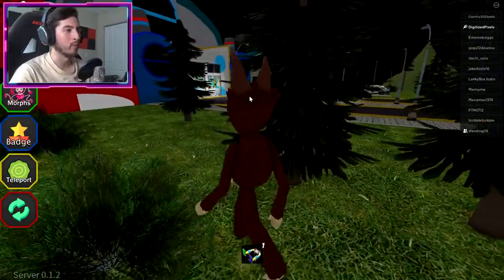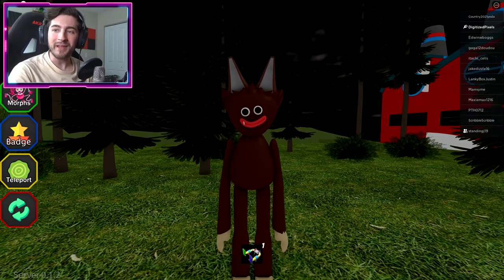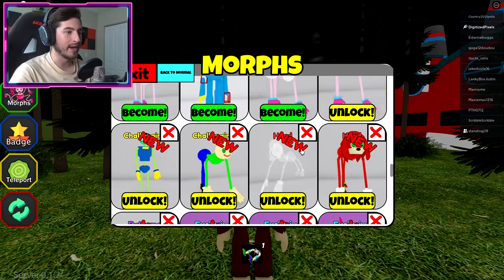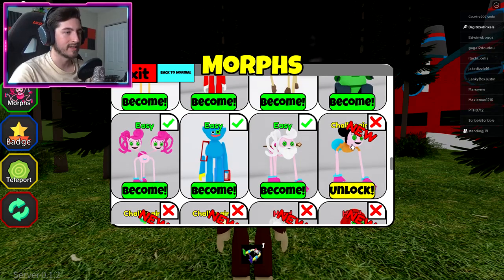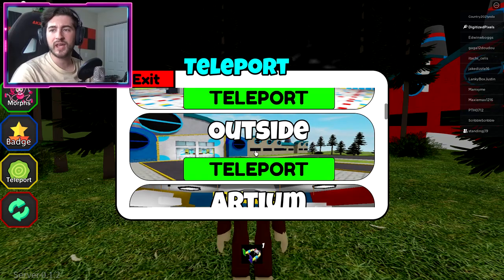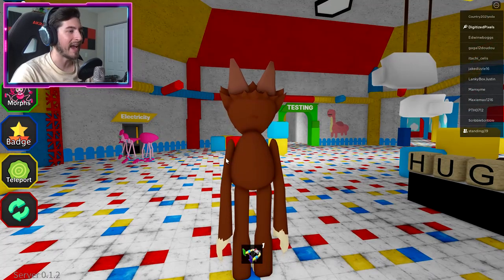That actually kind of looks like a werewolf, it's kind of scary. Next one is going to be Amanda. Teleport to the fun zone — that's got to be in the atrium.